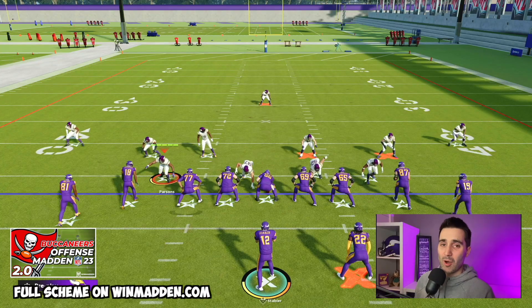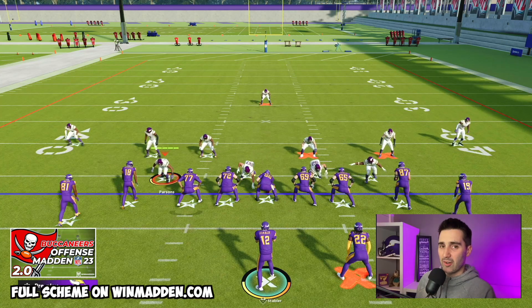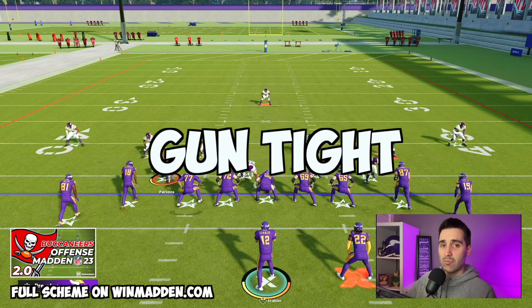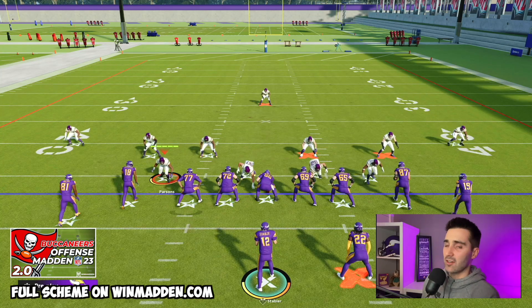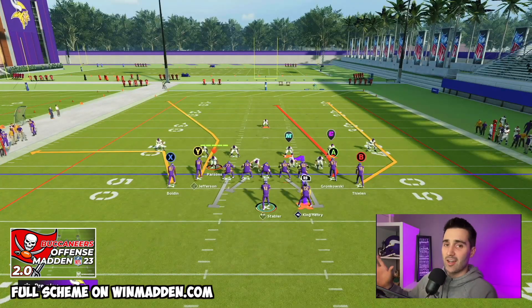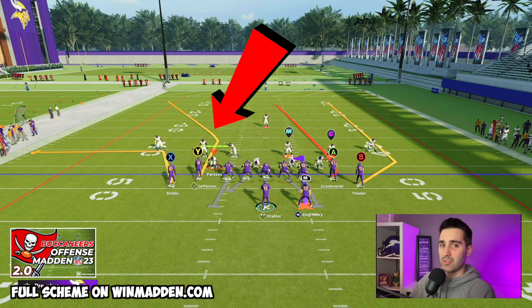In this video I'm going to show you a route combination that you need to be using in Madden 23. This combination can be run out of a couple different formations in the game. We're going to be focusing on gun tight, but you can also do this out of gun tight offset. In most tight formations you're going to have this deep corner route by the Y receiver.